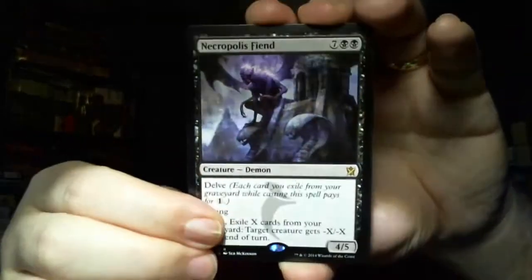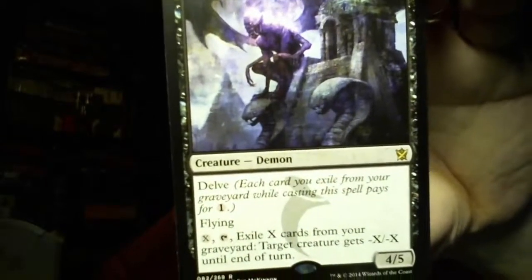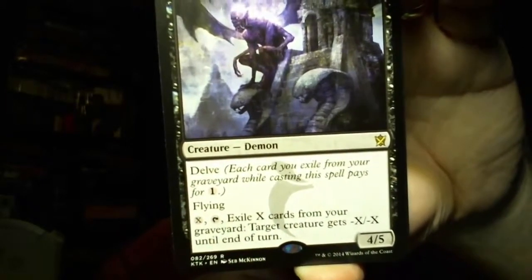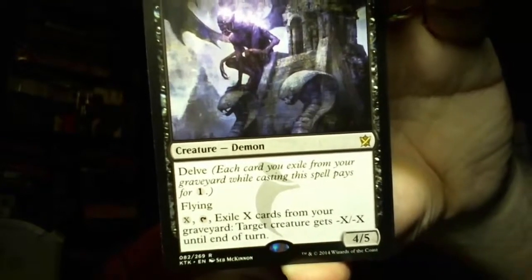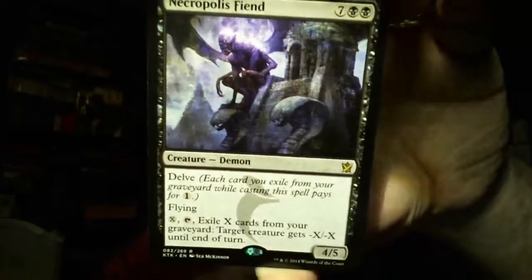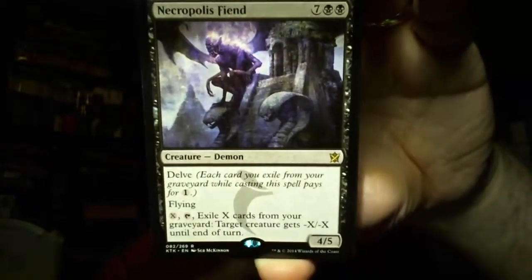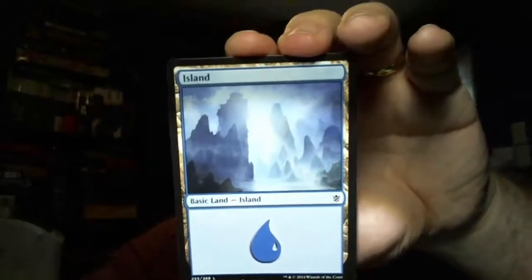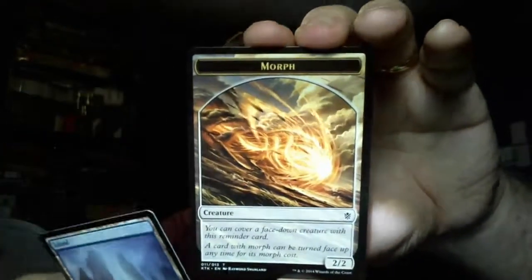Necropolis Fiend - bulk rare. I'll read it: Delve. Flying. X, Tap: exile X cards from your graveyard - target creature gets minus X minus X until end of turn. So not only do you have to spend mana, you've got to exile cards from your graveyard. And there's an Island and a Morph. These Morphs are way too common, but then again it's a big Morph set.